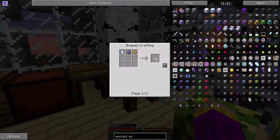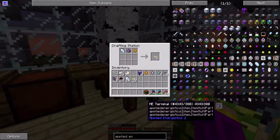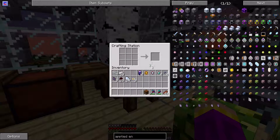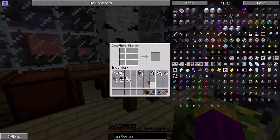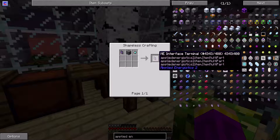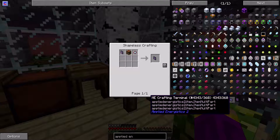ME terminals — it would help if we had made these. ME terminal and interface terminal — I think we can do this and keep the interface terminal, which allows me to work. It's similar to this, so we should be good.